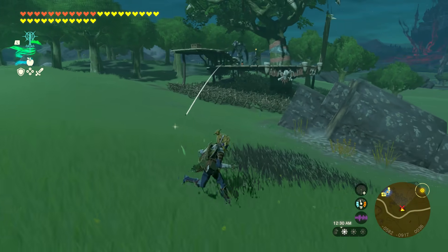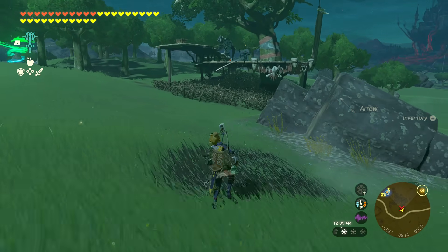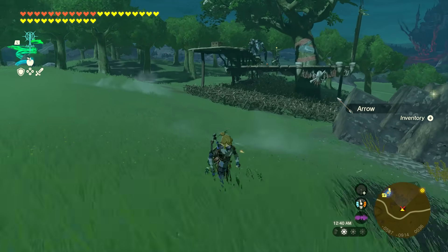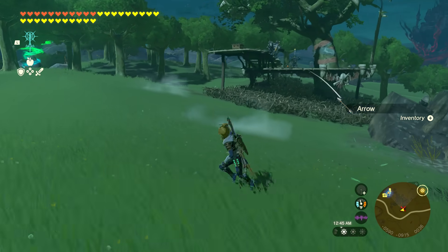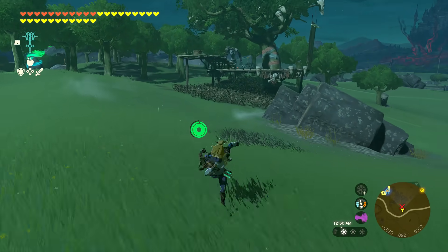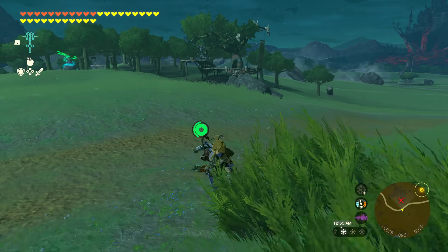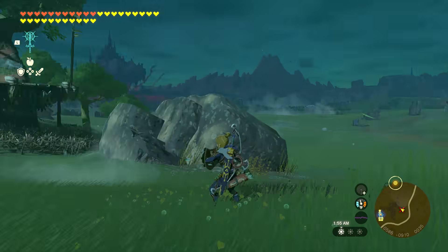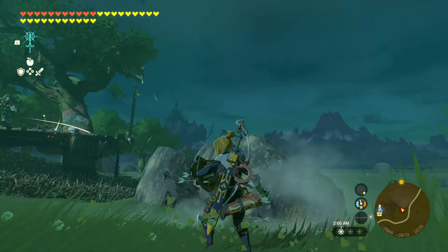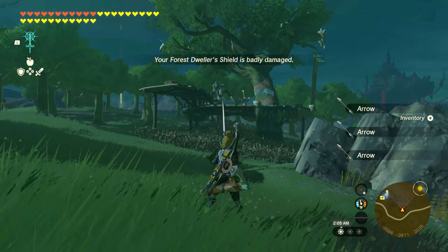One method used quite a bit in Breath of the Wild is just to run around and collect the arrows that enemies are shooting at you. However, you can only collect like five or six from each enemy and you run the risk of getting hit. And once they stop spawning, you either have to leave the area or run away and come back to get the arrows to respawn — this is just extremely time consuming. But if you happen to have a wooden shield, you can hold it out and the arrows will stick in the shield, and when you put it away you can collect them. Eventually the shield is going to break, so let me show you some better ways.